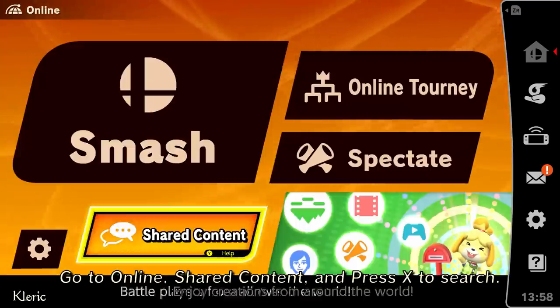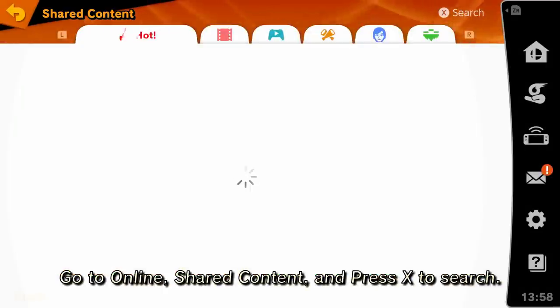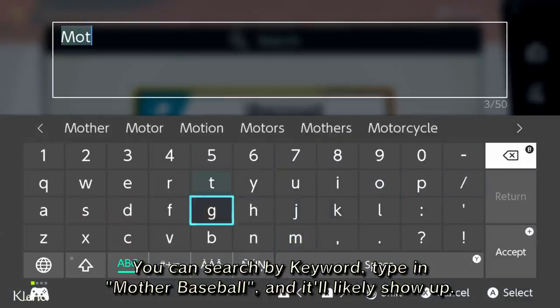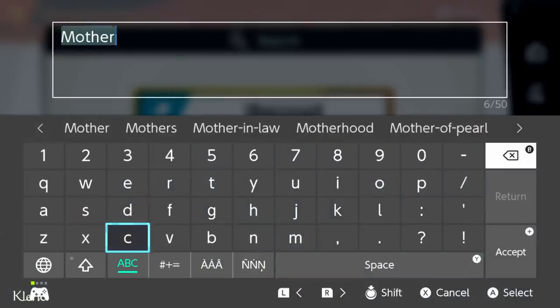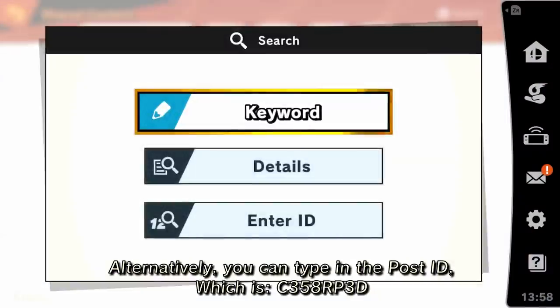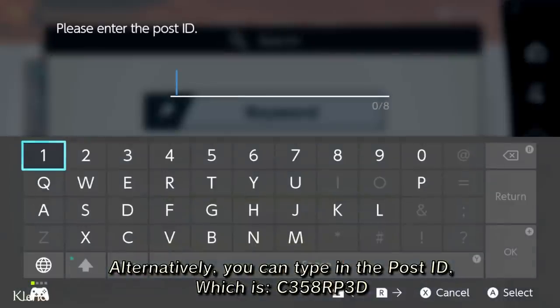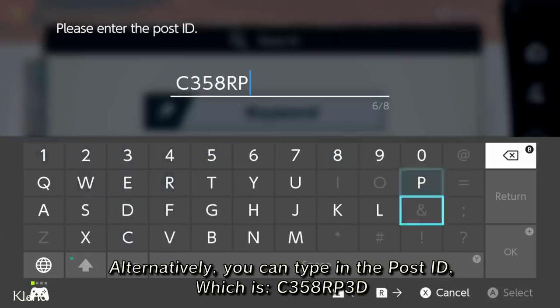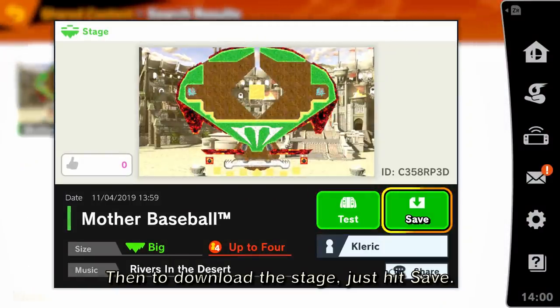And that's just about all you should know about the stage. Here's how to get it: go to Online, Shared Content, and press X to search. You can search by keyword — type in Mother Baseball and it'll likely show up. Alternatively, you can type in the post ID, which is C358RP3D. Then to download the stage, just hit save.